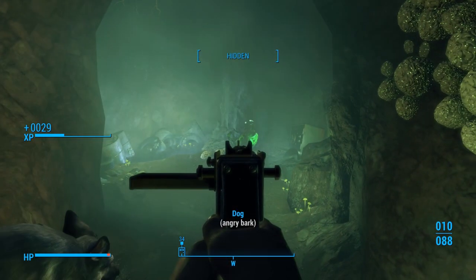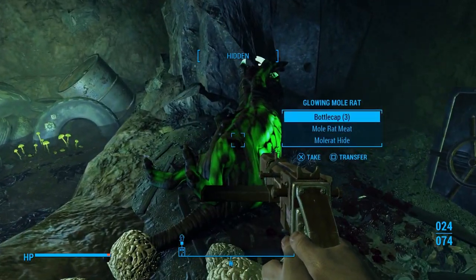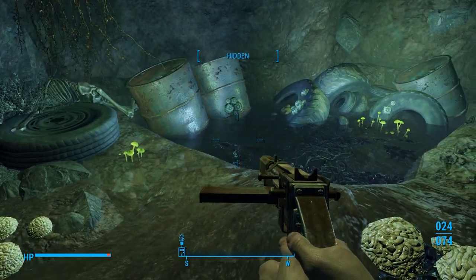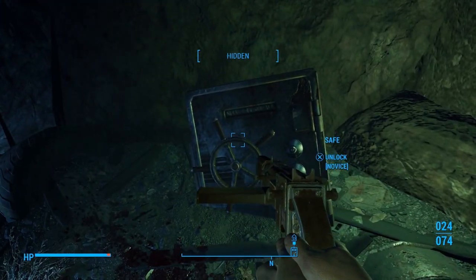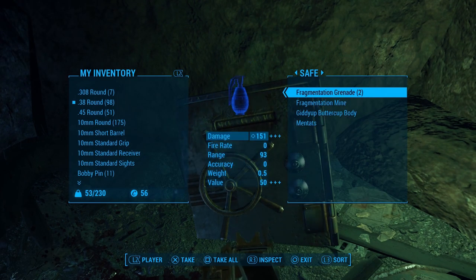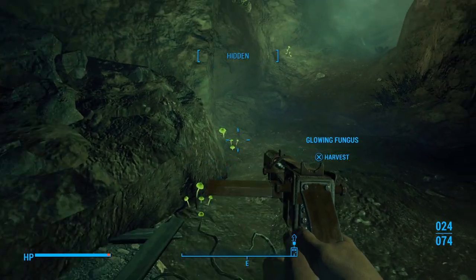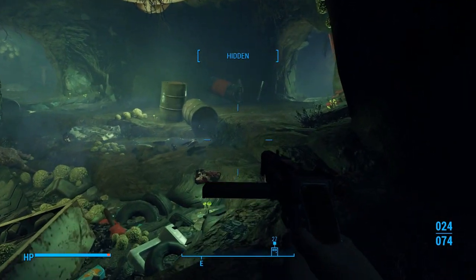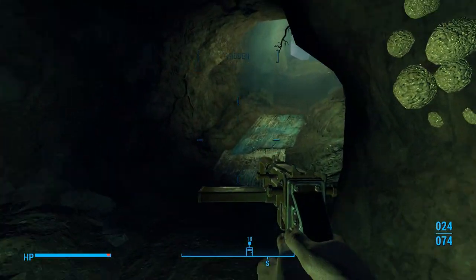You can make brain fungus into different chems and all kinds of stuff. I believe you can make some food recipes out of it as well. Glowing mole rat — be careful, it's a little bit of a tougher enemy. Not much tougher. You can also pick up the glowing fungus as well. Let's go ahead and pick the lock on the safe. I did get some more lockpicks. We'll find even more when we go to Concord — there's a good source of lockpicks over there. Let's go ahead and exit the mole rat den.